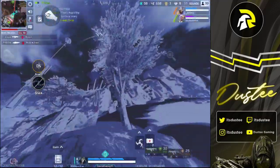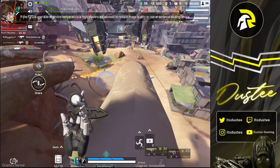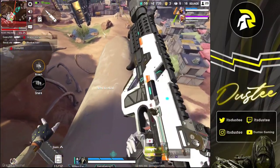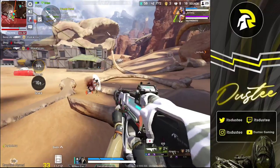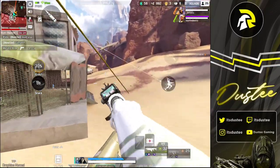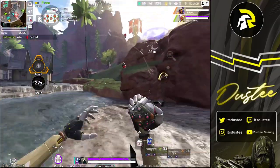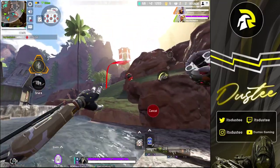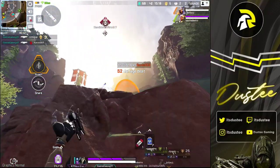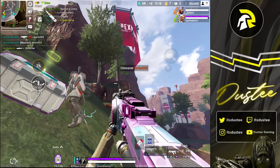Here you can see me immediately pushing to the high ground using the ultimate ability, throwing the arc snare, and combining it with the arc star ordnance. Another example: the arc snare goes in a straight line, tags one guy, I use ordnance to slow him down and deal more damage, then climb up, knock one guy, and use the ultimate ability on the last guy above. I should have used the arc snare first, but using the ultimate to gain the advantage and secure the kill still works well.